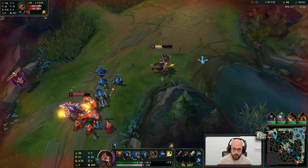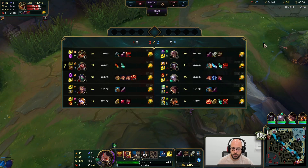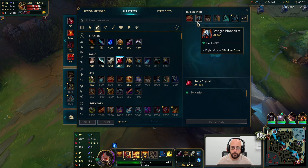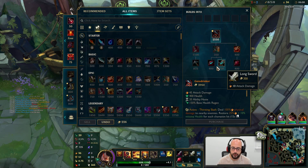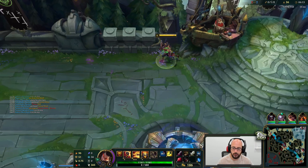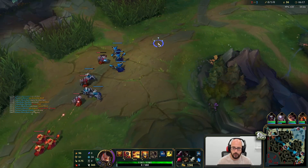I need to get the E grab on him. I'm going to reset here, I can't stay any longer — he is going for some damage. Kind of annoying because I need to buy CDR boots. They're definitely not going to be as effective as Tabi would be.